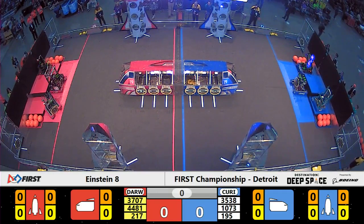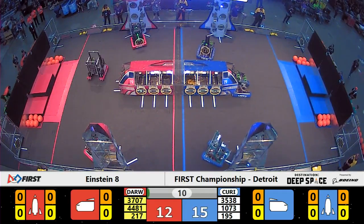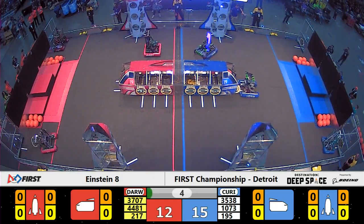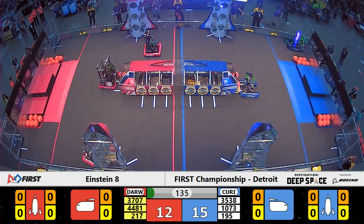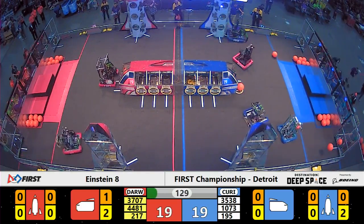Space Explorers, between the lines — 3, 2, 1, go! As the sandstorm begins, we might have a slight advantage to our Blue Alliance. They're going to start with a potential 15 points from exiting the Hab. The Red Alliance chose to only start one robot on Hab level 2, therefore they will score 12 points exiting the Habitat. As the shades curl back up, our drivers have vision down on Planet Primus.